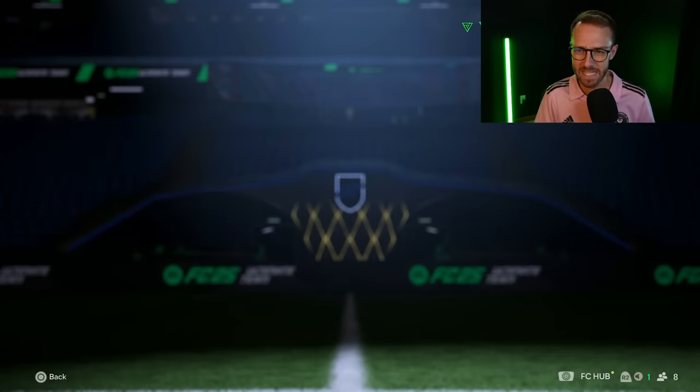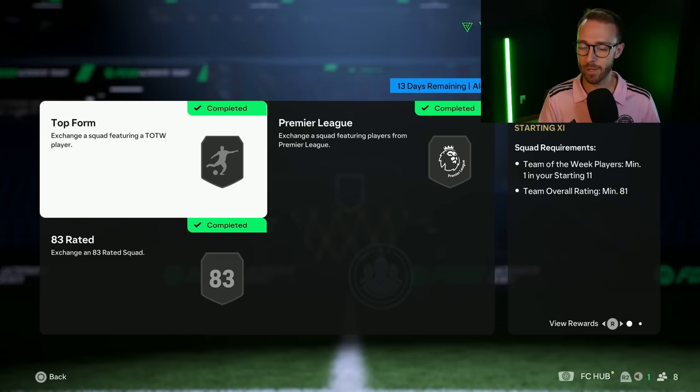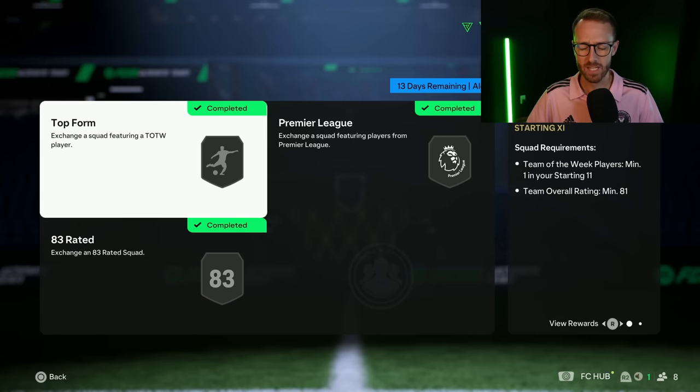It's really weird — this Alex Iwobi SBC, EA required not one, not two, but three Team of the Weeks inside of it. But the squad ratings are very low: 81, 82, and an 83 rated squad. I made the point yesterday on Twitter, and this is how I ended up doing the SBC — I had so many 81s and 82s and a couple 83s in my duplicate storage that this SBC was just completed for me literally through duplicate storage. The informs I did have to put in were untradable 80-rated ones, literally just the cheapest ones, so I'm not losing out on any market value there.